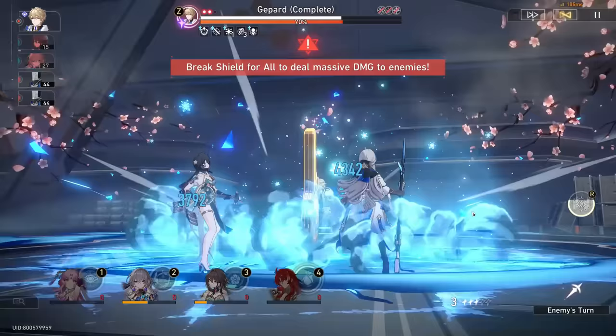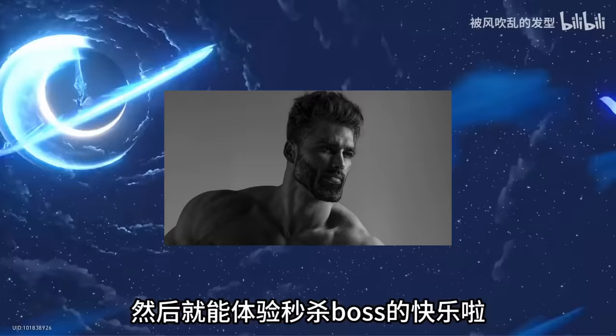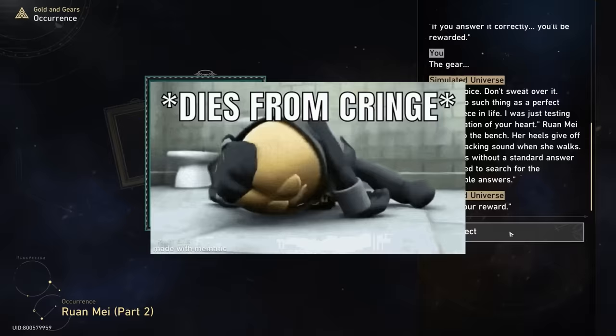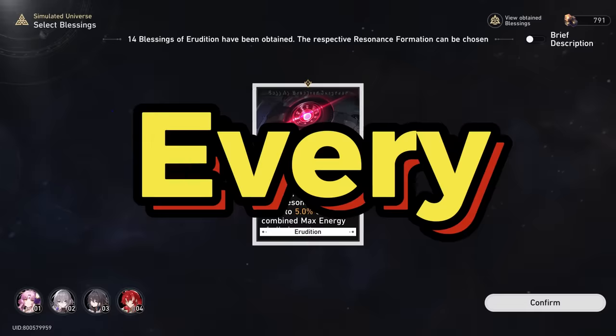Are you tired of losing to the latest Gold and Glitter? Ever wanted to show off to your friends that you could clear Conundrum 12? Do you not want to grind hours and hours of hidden layers of blessings RNG? Why not just get them all? We have discovered a glitch that can allow players to get both occurrences of Runmay guaranteed 100% of the time, every single time.